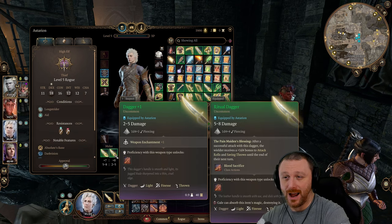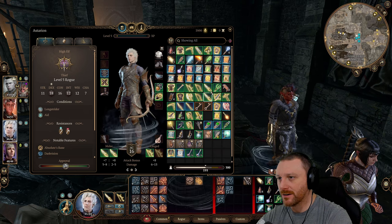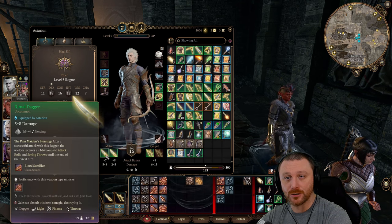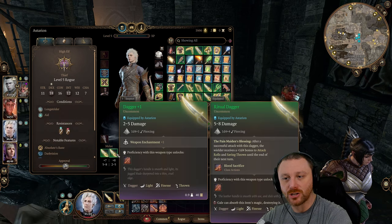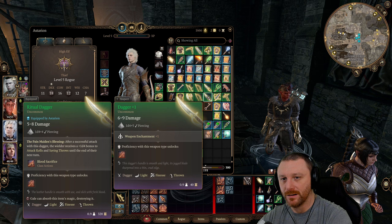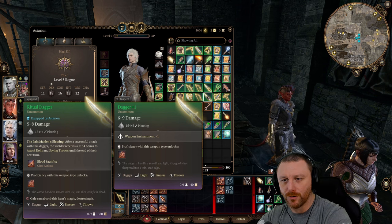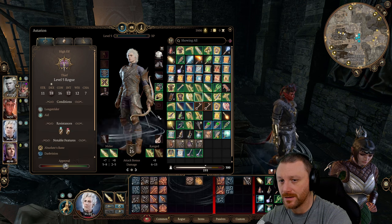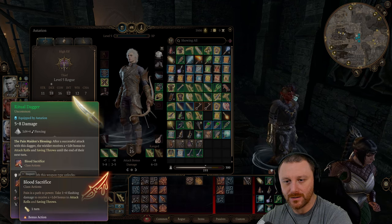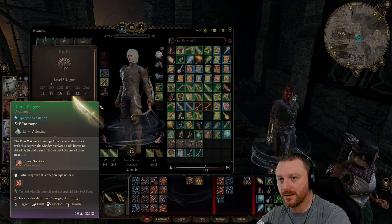We need to think about getting rid of this dagger. This dagger is actually pretty bad — 2 to 5 compared to this dagger which is 5 to 8. We should probably put something else on Astarion. The Ritual Dagger is a plus 1 dagger doing 5 to 8, versus 6 to 9 on the other. The Ritual Dagger's Blood Sacrifice ability gives a 1 to 4 bonus to attack rolls and saving throws after a successful attack, and you can take 1 to 4 slashing damage to receive 1 to 4 bonus to attack rolls.